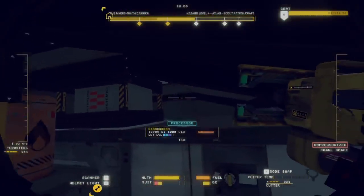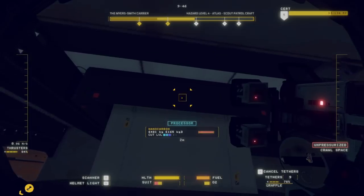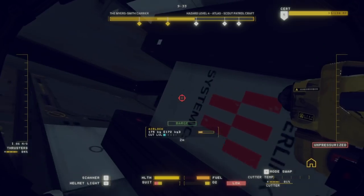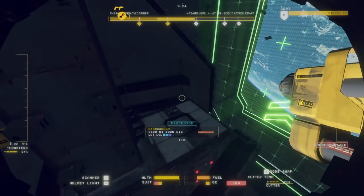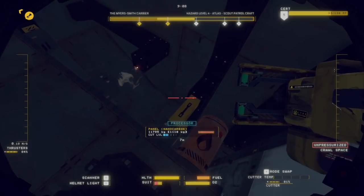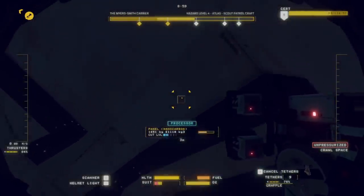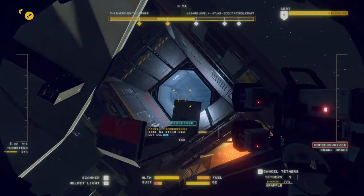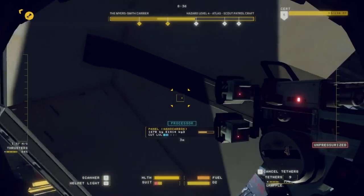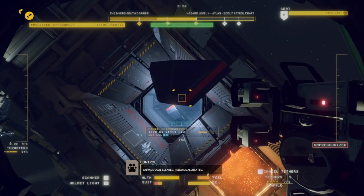So then we just cut away the rest of the shell, including the little bits around the airlock. Hello Mr. Fuel Tank — you will not get in my way. And there's only these little things keeping the airlock in, so we'll carefully get rid of that. Because we have low oxygen, I'm going to find that tank I found earlier. Oxygen is right here — we get to fill up without going anywhere, which really saves a lot of time. Cut away, careful of the fuel tank. This actually lined up perfectly with the processor. Deposit accepted for processing — hey, we got another salvage goal! Rewards allocated, and we still have like over half our time.